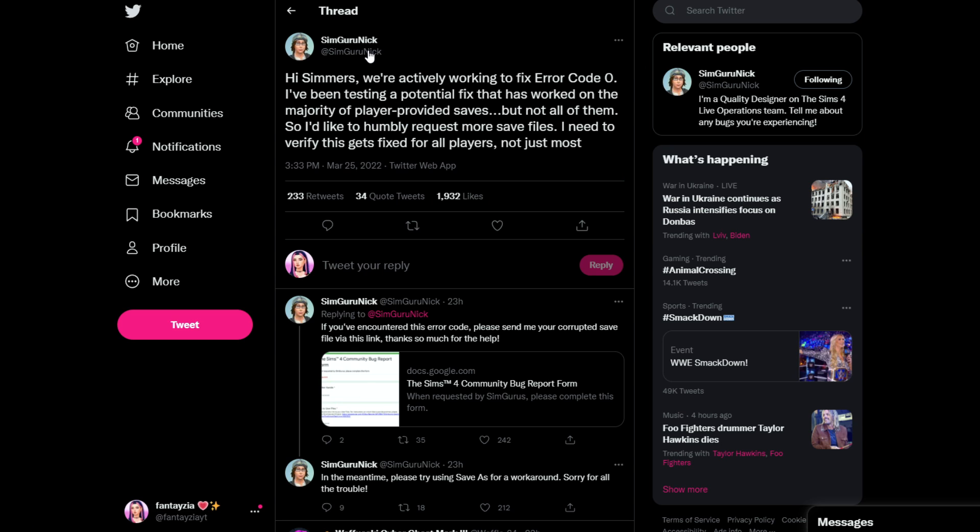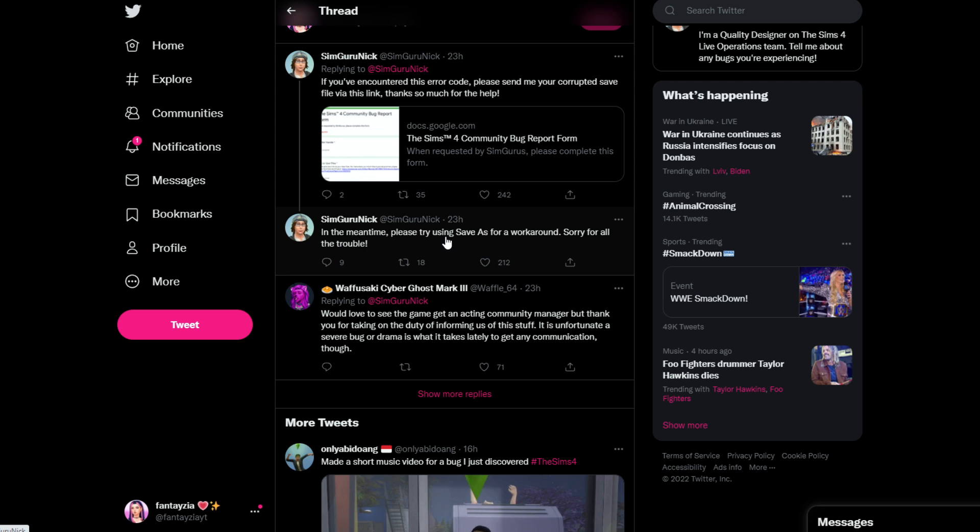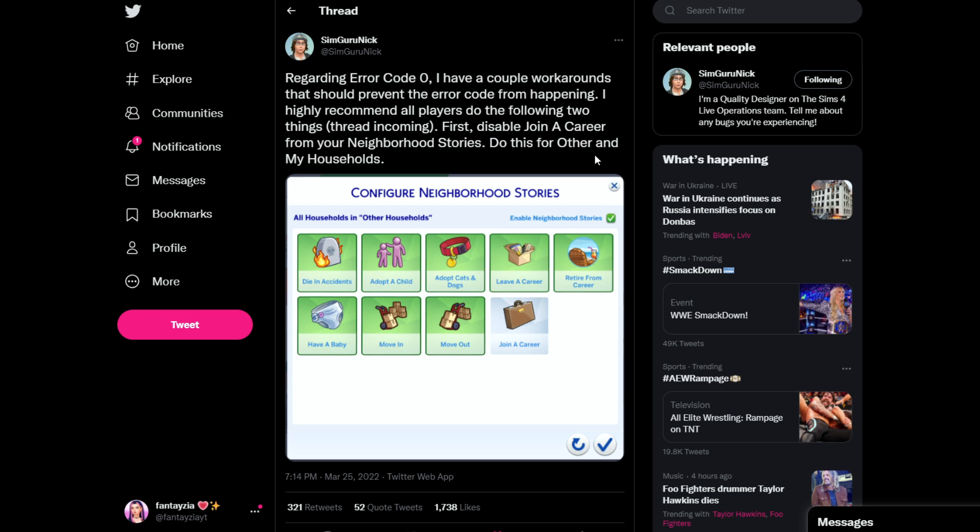SimGuruNick also tweets: 'Hi simmers, we're actively working to fix error code zero. I've been testing a potential fix that has worked on the majority of player-provided saves, but not all of them. I'd like to humbly request more save files — I need to verify this gets fixed for all players, not just most.' I'll link that tweet below as well. Very importantly, SimGuruNick says: 'In the meantime, please try using Save As as a workaround.' I've actually never just used regular save — I always do Save As, maybe that's why I haven't experienced this yet.